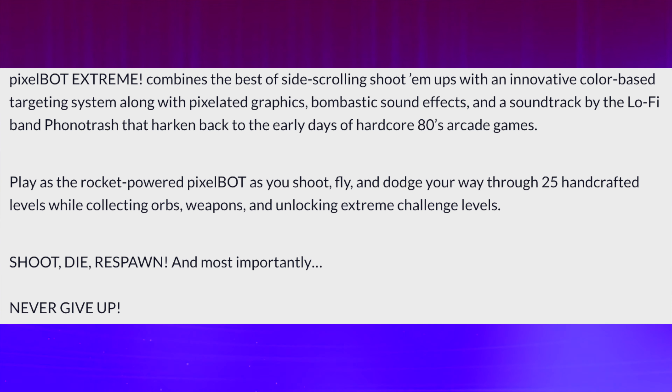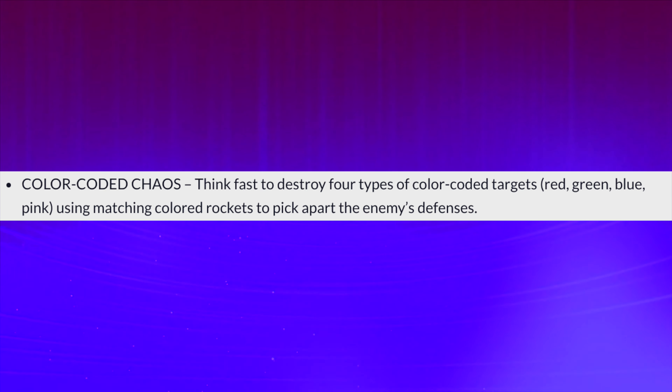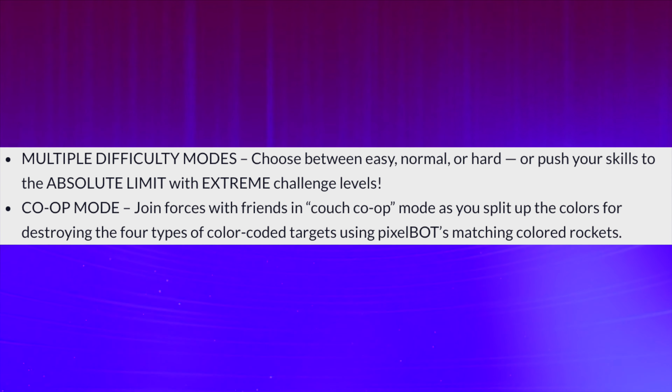Shoot, die, respawn, and more importantly, never give up. Features: Color-coded chaos — think fast to destroy four types of color-coded targets: red, green, blue, and pink, using the matching colored rockets to pick apart enemies' defenses. Multiple difficulty modes — choose between easy, normal, and hard, or push your skills to the absolute limit with the extreme challenge level. Co-op mode — join forces with your friends in couch co-op as you split up the colors for destroying the four types of color-coded targets using Pixelbot's matching colored rockets.